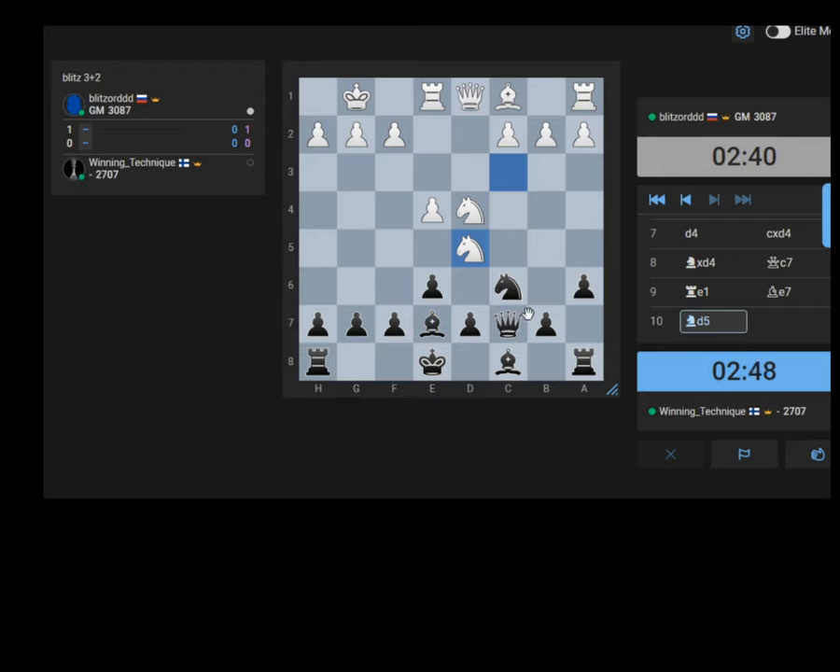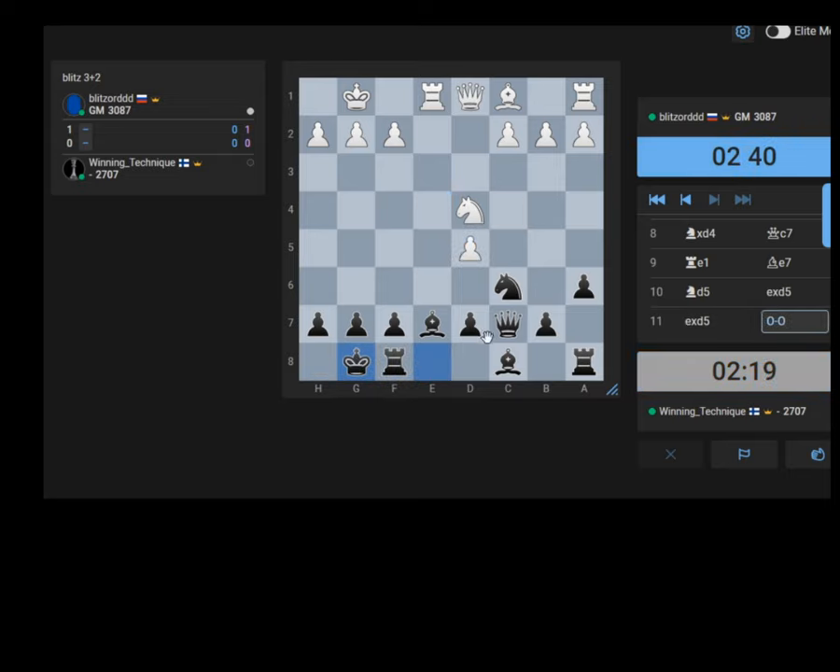What's the problem if I take? If I take, he just takes with the pawn and the knight needs to move. For example, e takes d5, e takes d5, Knight takes d5, Queen takes d5. But then he has stuff like Queen e2, Bishop g5 - I really don't want to get into that. If I take with the d-pawn after he takes the knight on c6, I just take with the d-pawn and I'm fine - I actually have the bishop pair.